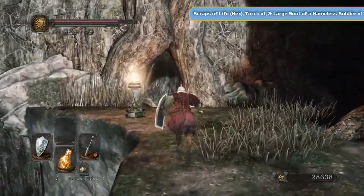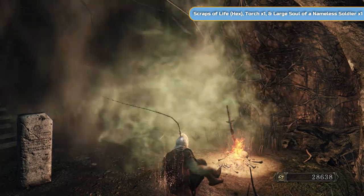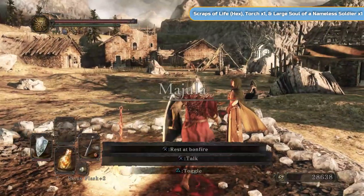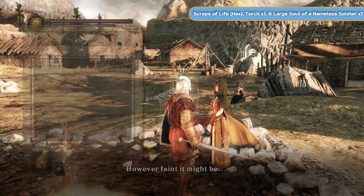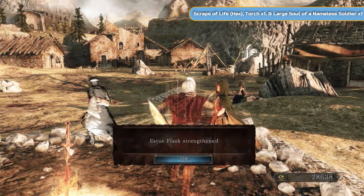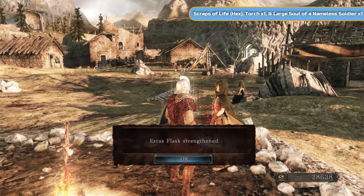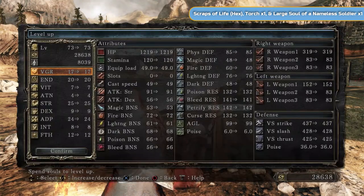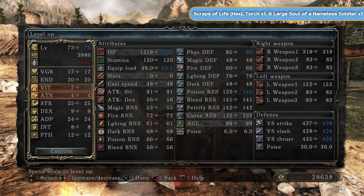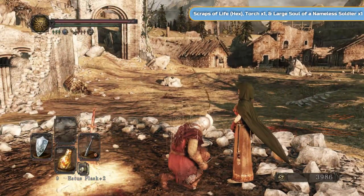I'm going to run back and then we're going to use the two Estus Flask Shards that we have plus the bone dust to really strengthen our Estus Flask healing. I've got two so that's going to take me up to nine uses, and then it's going to be plus two with the strength of it as well. While I'm here, might as well level up as well - we don't need to be carrying souls around. The maximum amount of uses of Estus Flask is 12. Even in New Game Plus and New Game Plus Plus you can find more Estus Flask Shards, but they're just useless - you can find enough in the first playthrough to get to 12.